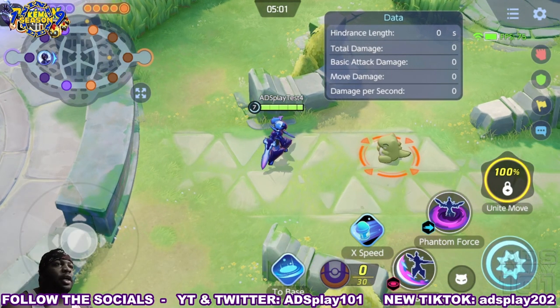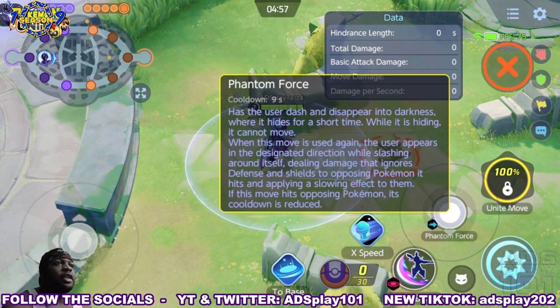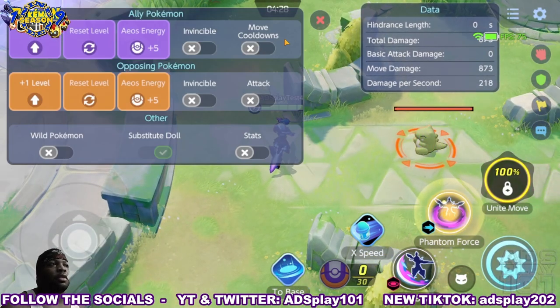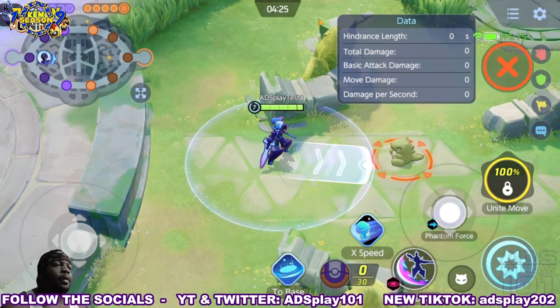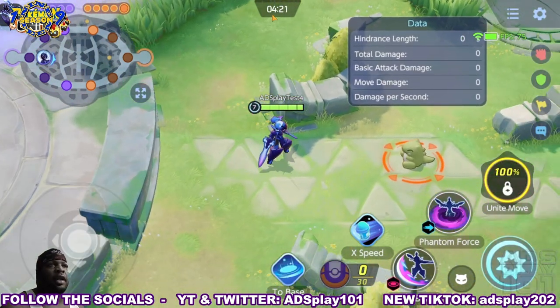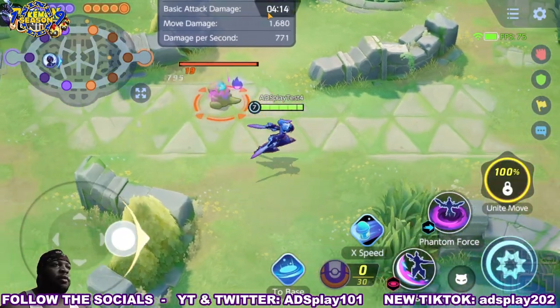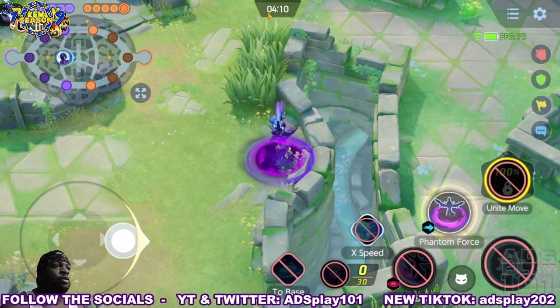The next move is Phantom Force, which has the user dash and disappear into darkness where it hides for a short time. While hiding it cannot move, but when this move is used again the user appears at the designated direction, slashing around itself and dealing damage that ignores defense and shields to opposing Pokemon it hits, applying a slowing effect. If this move hits opposing Pokemon its cooldown is reduced. As you can see, you can decide where you want to go, it ignores defense so it's good against tanks, and it goes through walls.